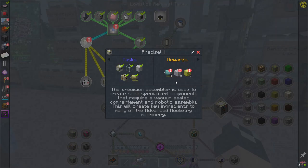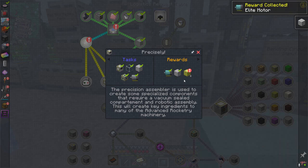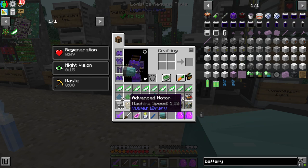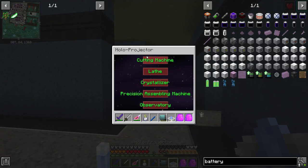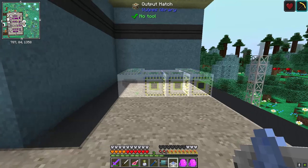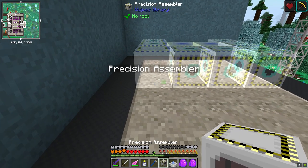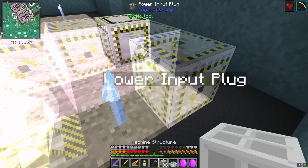Quest completed — Precisely! That gives us an elite motor and more materials. Let's take the elite motor. I wonder if we can mix and match motors — probably can. Let's grab our hollow projector and set this to the precision assembling machine. I always hate trying to position these because they're just really awkward.